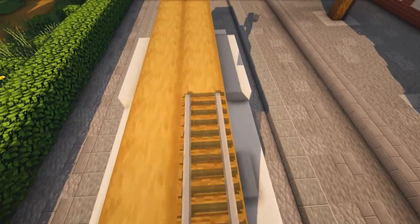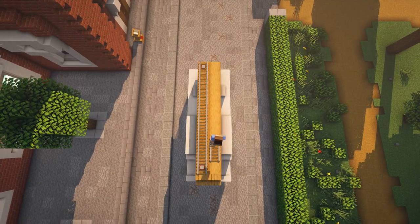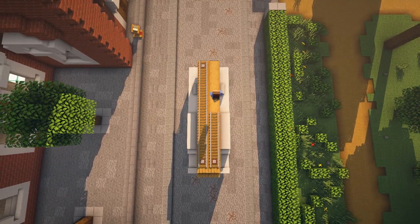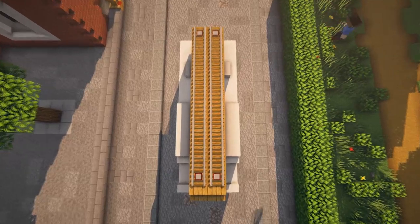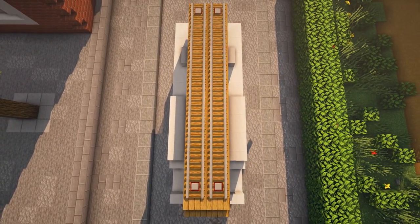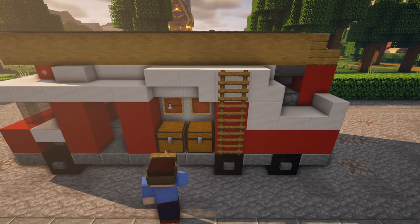We use detector rails to keep the rails from joining. Close up, close up — yeah, let's go for the small details. We need two chests, not a big one.